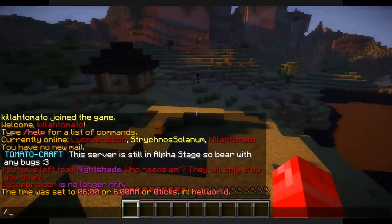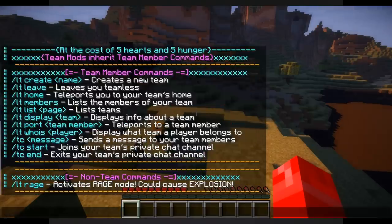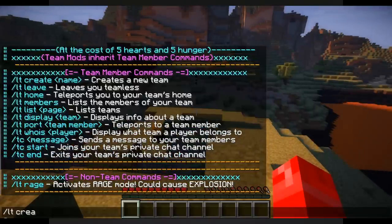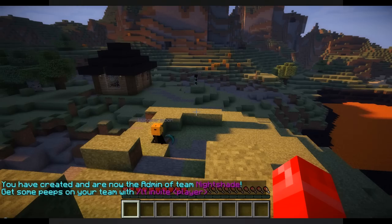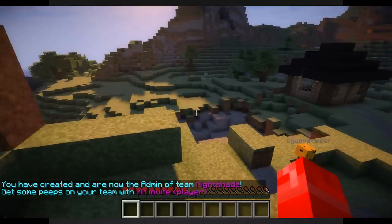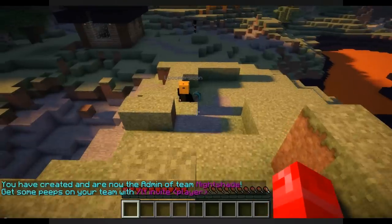With Lycos Teams you can simply do slash LT for Lycos Teams and it'll bring up this wonderful list of commands you can do. The first thing most players want to know is how they can create a team, and it's very simple: you just do LT create and then a team name. I'm always Team Nightshade. Boom — now I am part of Nightshade, I am also the admin of Nightshade.